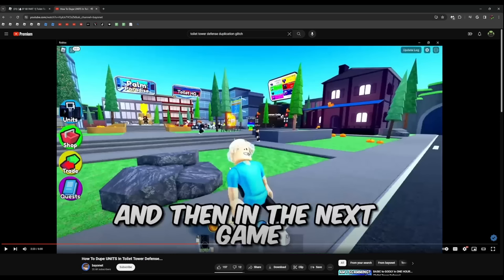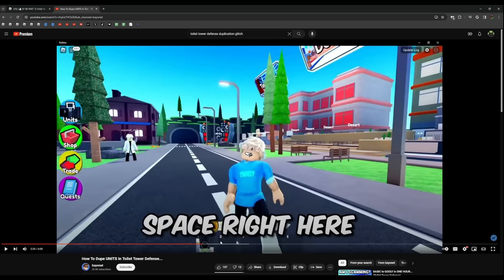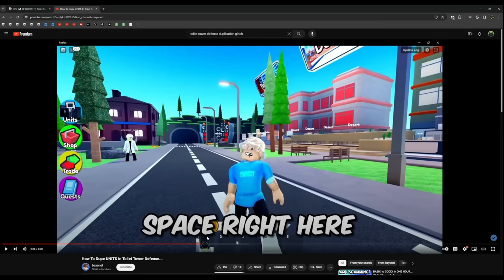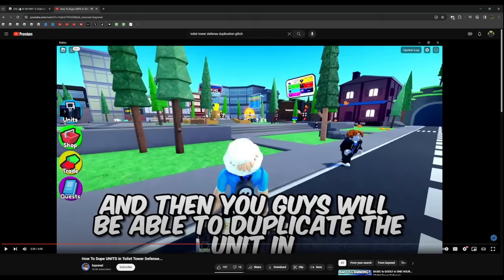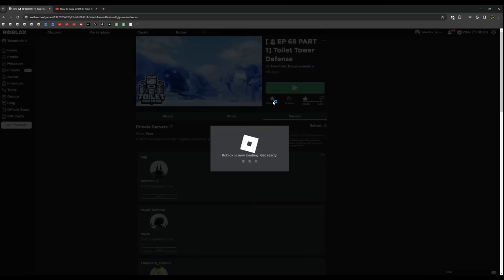We have a special AI - it reads into your brain waves and detects what unit you want as part of the new secret update. Oh wait, no - it was the one equipped in the last game. I had the Spider TV equipped, and then in the next game it popped up in the second space over here. So the game will detect what I want based on what I had equipped last time and put a second one in my second slot, and then I'll be able to duplicate the unit.